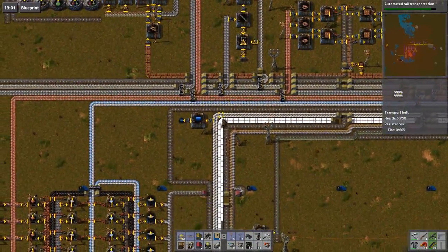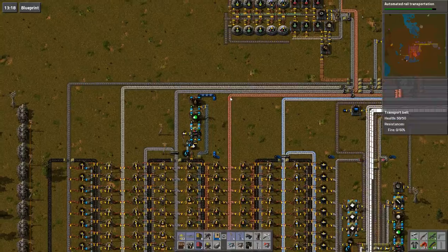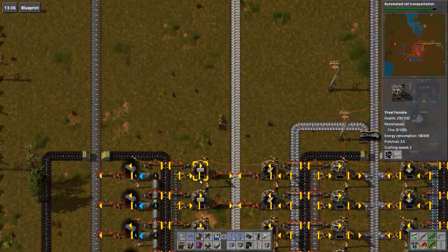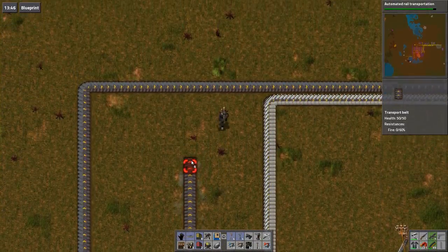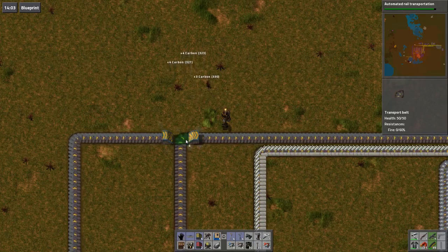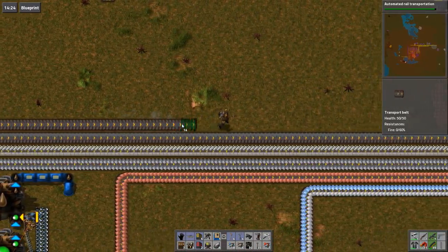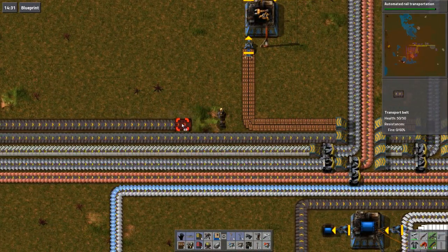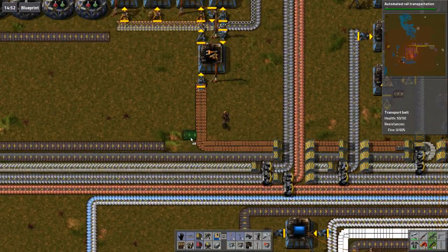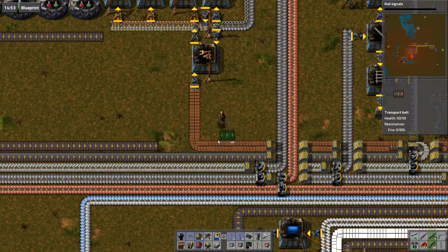Hey guys, welcome back to Bob's Mod Factorio. Let's get our stone hooked up so we can be creating trains. Pull this along — I'm so glad I've got a lot of these getting made in screeds, absolute bloody screeds. Automatic rail — now I need signals.